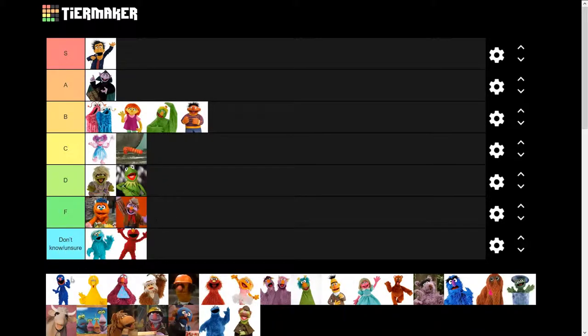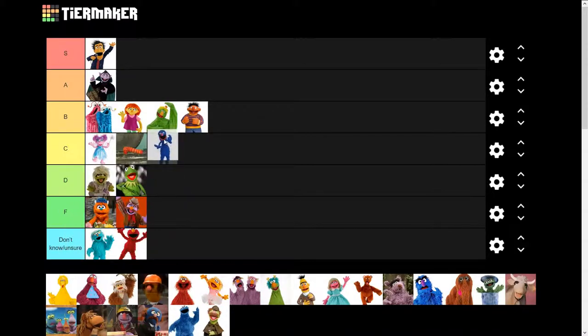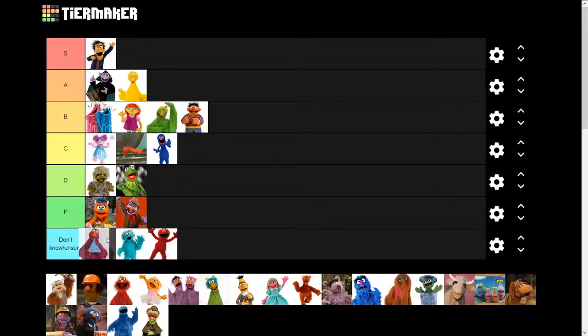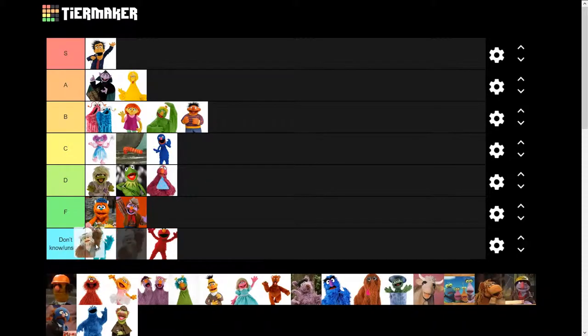I remember this guy — he's the one from Monster Inc, so he gets to go right there. Big Bird, Big Bird — okay, you can go right here. So we have a purple guy holding a triangle here, he's probably gonna go D tier.